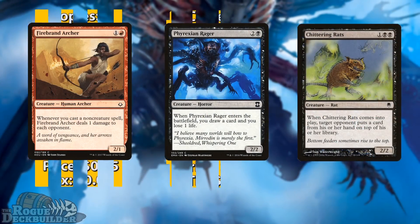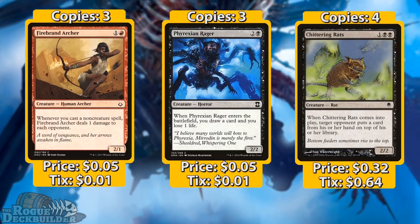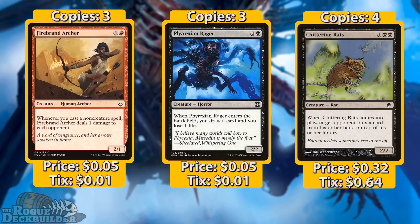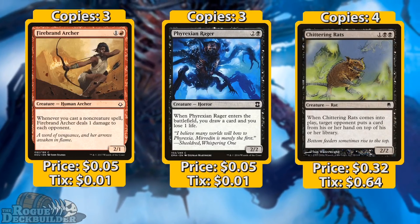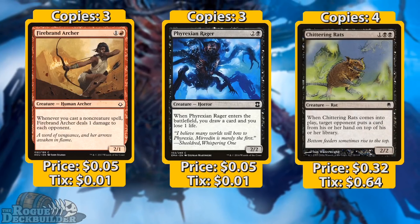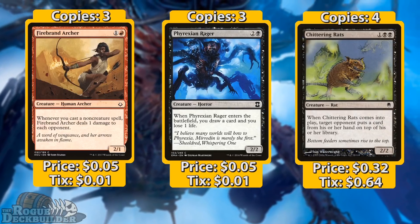Starting off with our creatures, we have three Firebrand Archers. As a 2/1 for two, she isn't necessarily that good in this format, but her ability more than makes up for it. Considering that we're running 22 spells in this deck, she's really good in the early game, good at closing out games, and she's also a pretty decent removal magnet.